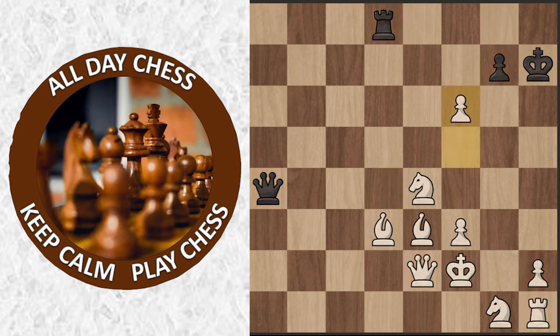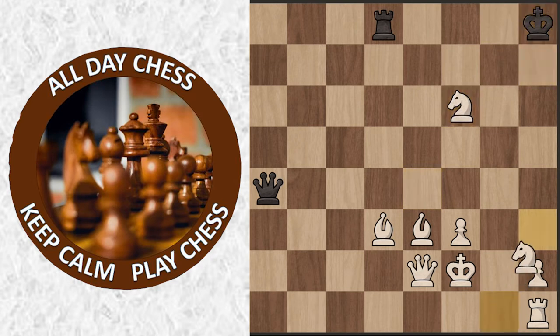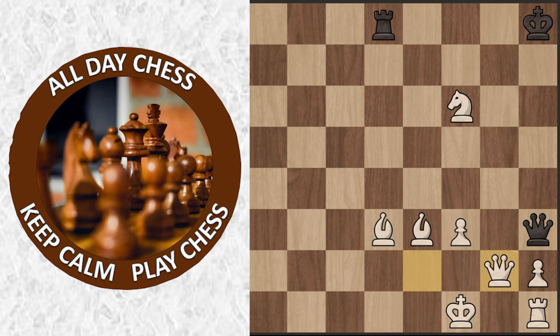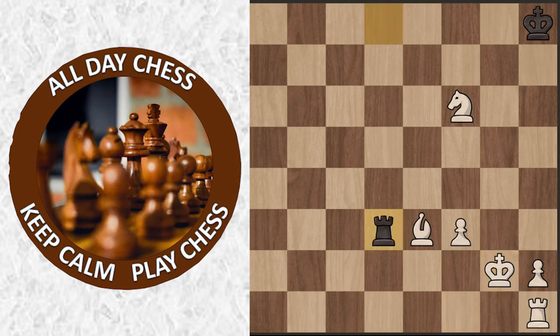Now f6, g takes f6, knight takes f6 — nice move. And now king h8, and knight h3. Knight h3 is a little bit dubious. Instead, maybe he could have tried to bring out his pieces or tried to deliver some checkmate idea. But now queen h4 check — and this is exactly the problem — this knight on h3 drops. King f1, queen takes h3, queen g2, queen takes g2. GM Hikaru decides to trade queens here because he's getting the material balance closer to even, so after king takes g2 and rook takes d3, he might be able to do something.